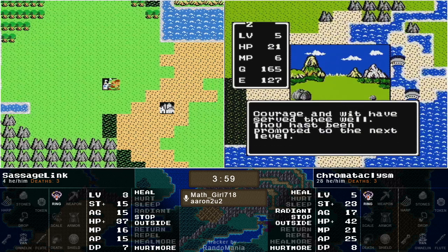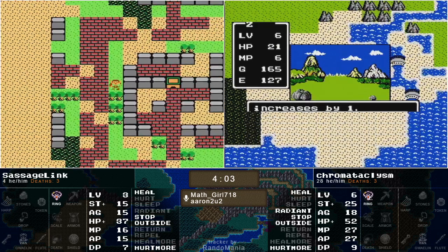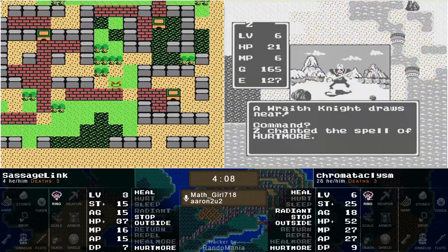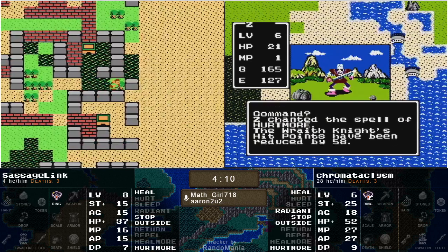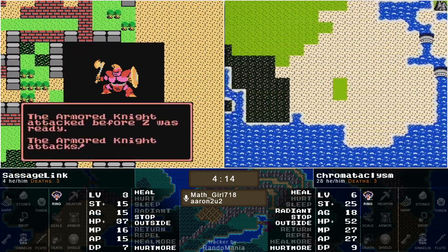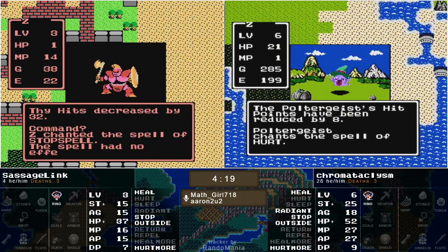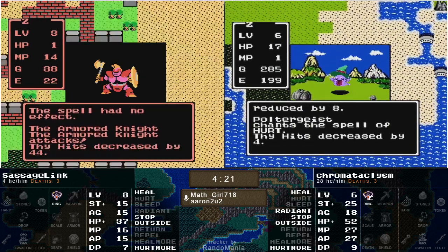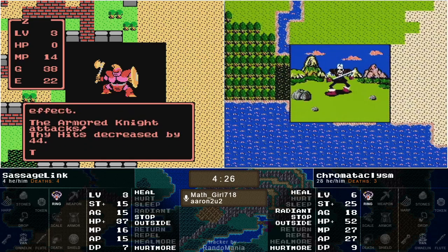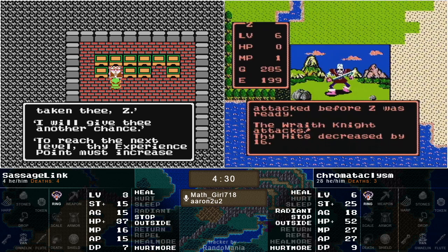I think it hit for 50 or something. Yeah, their defense power — they're basically sitting ducks. Chroma at level six, which sounds very progressive, but we are still barely over 10% to the goal, still a long ways to go. This Armor Knight is still pretty juicy, but Sausage getting ambushed probably isn't going to do it. I think Chroma, if he doesn't get a back attack, might be able to kill that Armor Knight at this point.